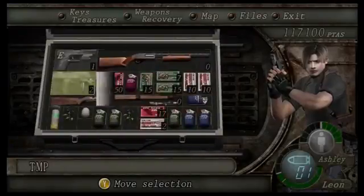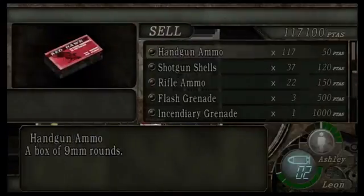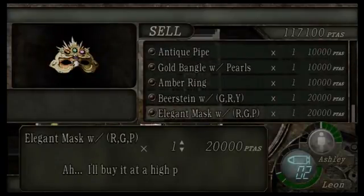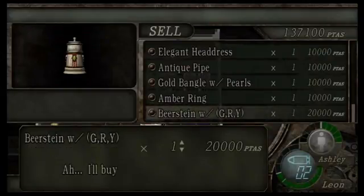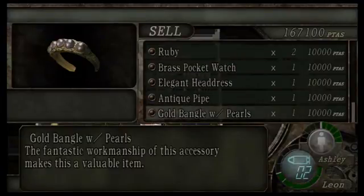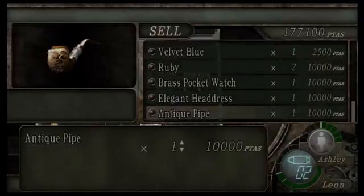Okay, time to sell off all this stuff now. In the previous videos, I mentioned how combining the treasures for these two items — they're both worth $20,000 a piece. So that's a nice chunk compared to if you sell off each individual piece for like $2,000 or $3,000 a piece. That's a nice little payday. This is all the treasure we've been collecting over the last chapter or so.